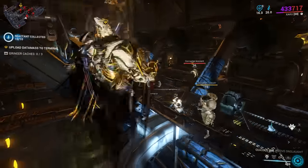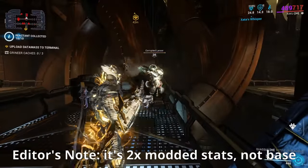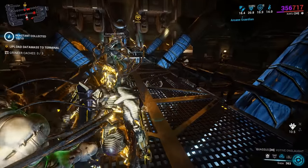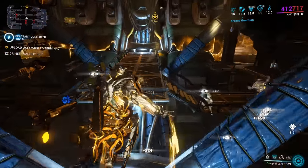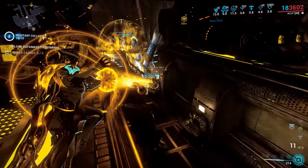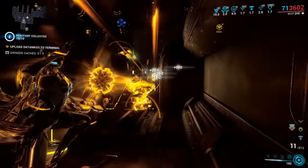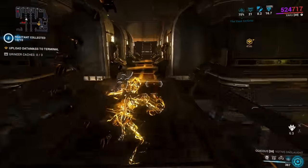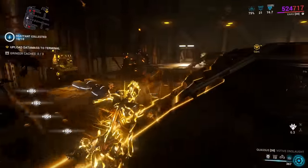Relic buffs to Warframe abilities — plus 100% to range and strength — can be prolonged past the normal buff duration. Abilities with durations that haven't ended when the buff expires will retain the effect, and channeled abilities will also maintain the buff so long as they are not dispelled and recast. Wisp's Motes will also maintain the buff, and Zaku can massively prolong the buff past its expiry by using Vast Untime.